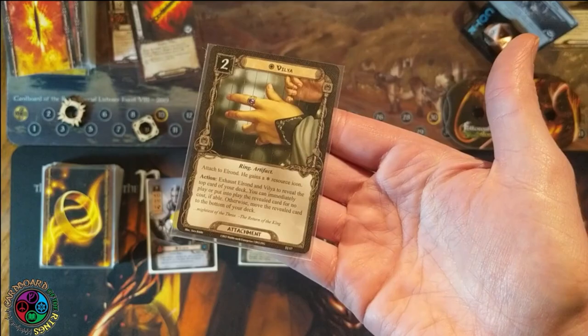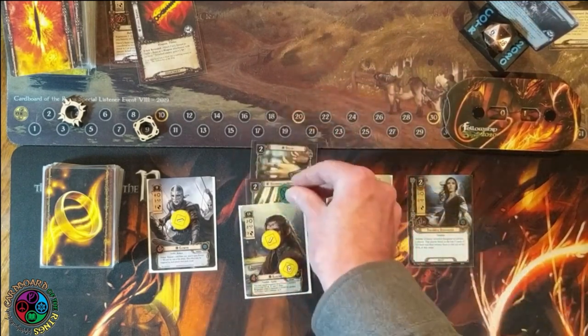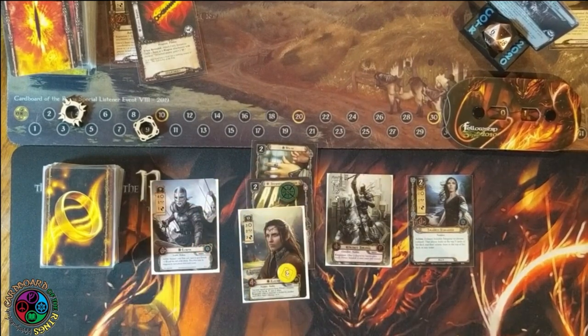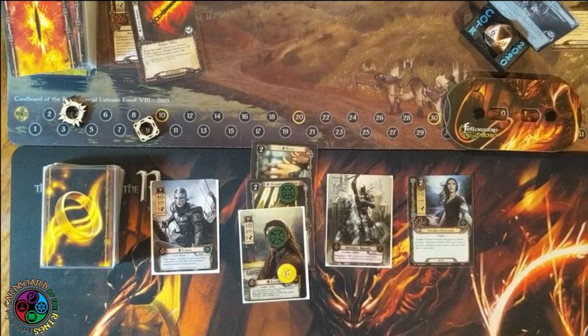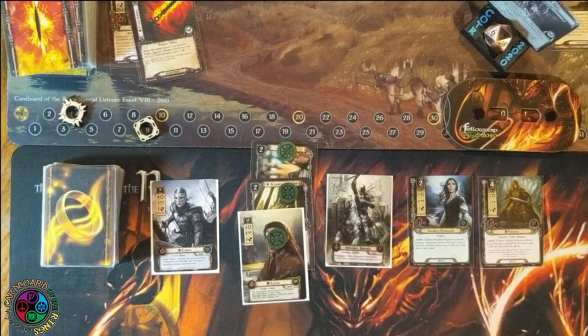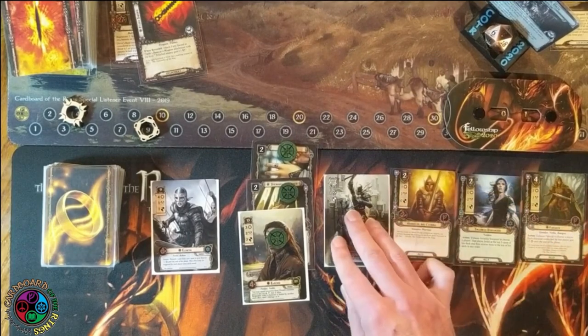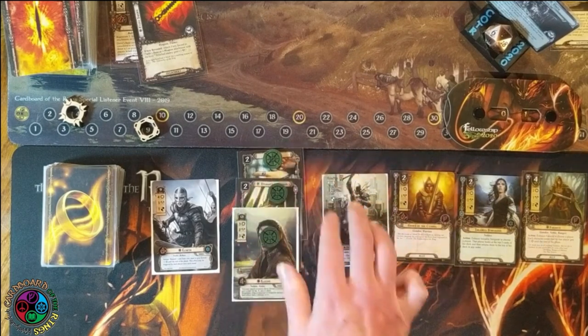Vilya costs two — it's a ring, an artifact, it can only go on Elrond, and he gains the Spirit resource icon. You can exhaust Vilya and Elrond to discard the top card of your deck and put that card into play — if you cannot, put it on the bottom. This deck allows blind Vilyas because I don't have duplicates of any uniques except Vilya itself. Let's exhaust Elrond and Vilya and get Faramir, who we knew was on top thanks to Stargazer. Guard of the Citadel is going in as my first chump blocker.